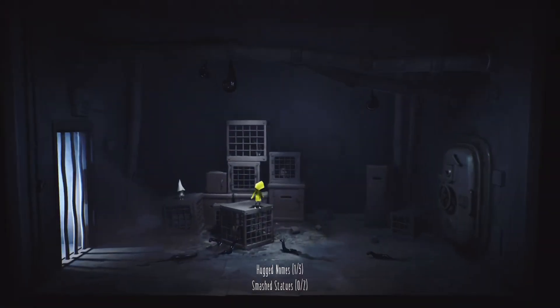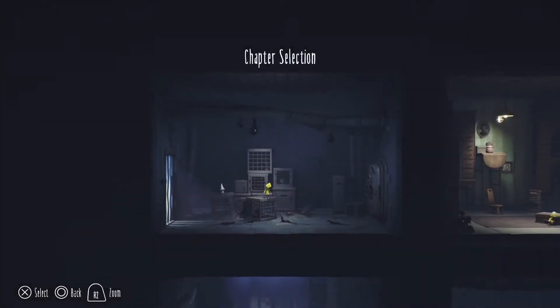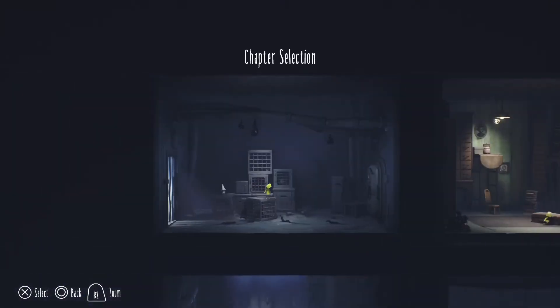If my planning goes right, this should be the last Little Nightmares part. One thing I don't know is if I restart the chapter, whether it'll count my already collected items — like the hugged gnomes. I'm going to use a guide so I won't be finding these myself. I just want to save time and take it easy.